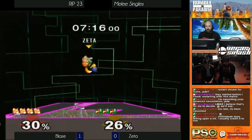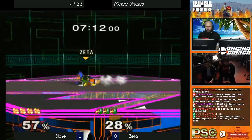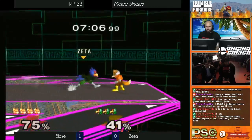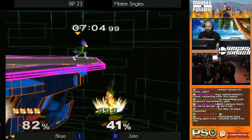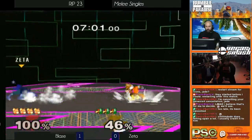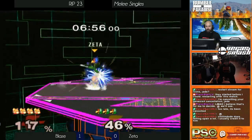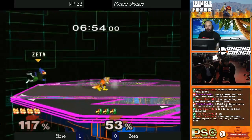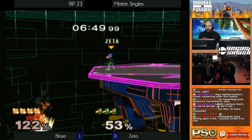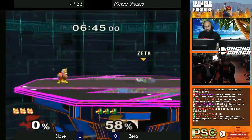Zeta fights his way back — still down a stock. Excellent power shield by Blaze. Gets the knockdown but doesn't quite do anything up-tilt. Shine. Grab — good grab. Down smash. Excellent tech. We got a back air. It looks like a jump input miss — you miss the jump input and just get a forward smash. But it's an option select because sometimes the forward smash will actually work. Blaze doesn't get the tech this time and loses that stock.